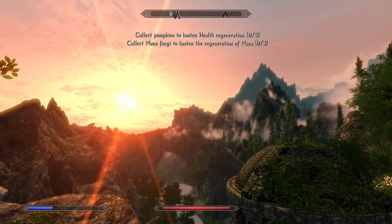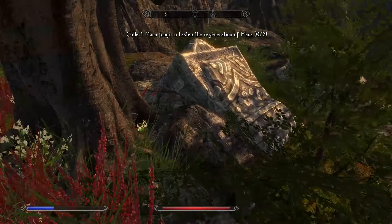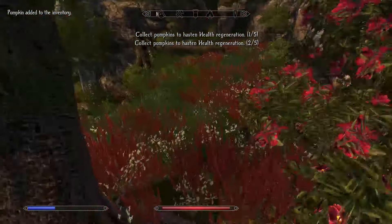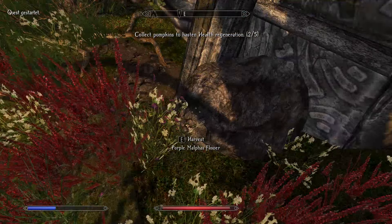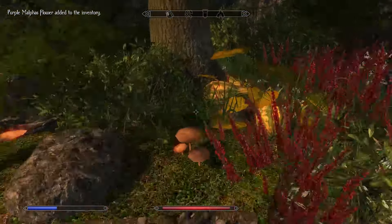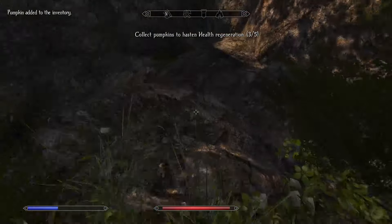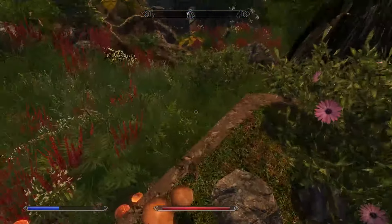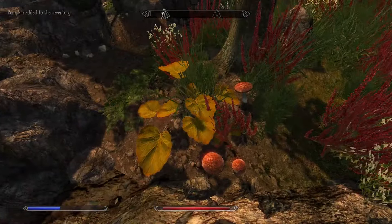What's that over there? I want to go there. Apparently if we collect some mana fungi and some Funpkins, it's a miniature quest, so let's try and do that. The music in this is absolutely fantastic — I absolutely love the music. I don't really know what the mana fungi looks like. Oh, there's a fungi. We've got three of the required five. Here's another one.